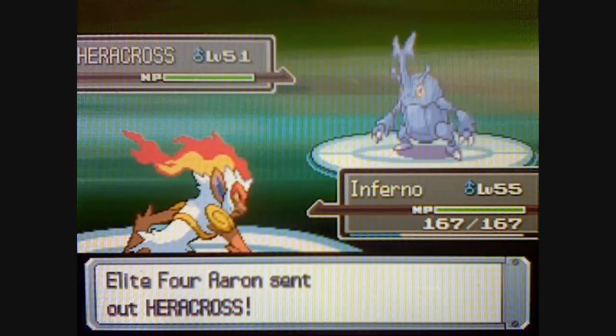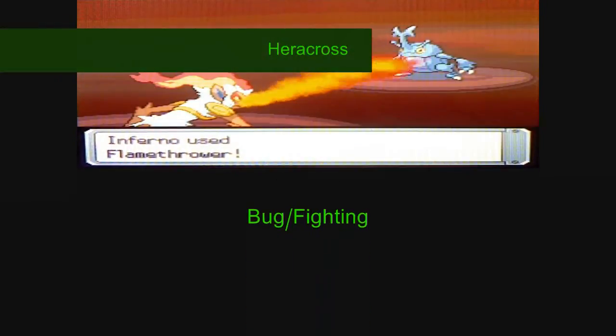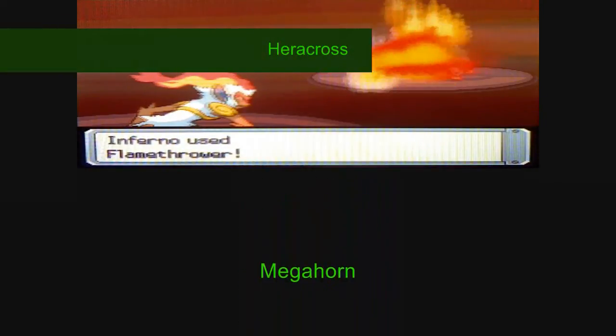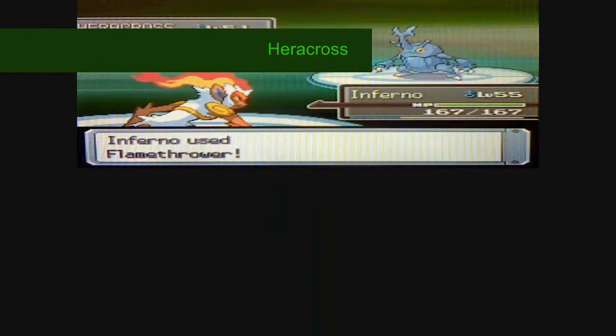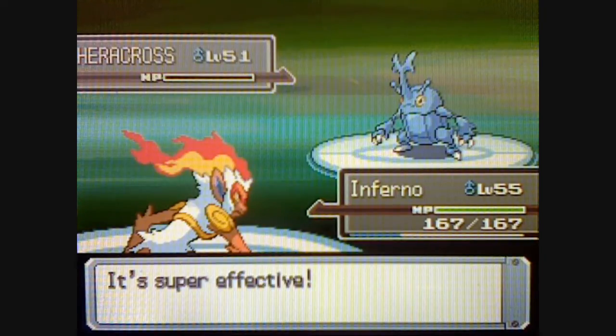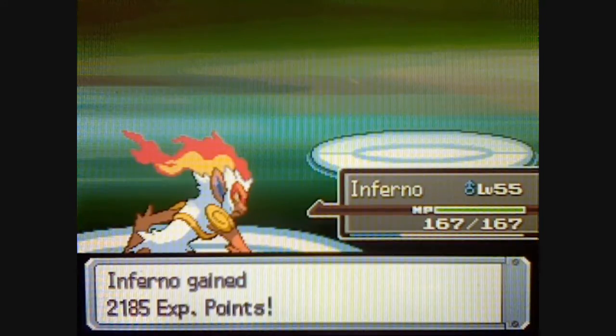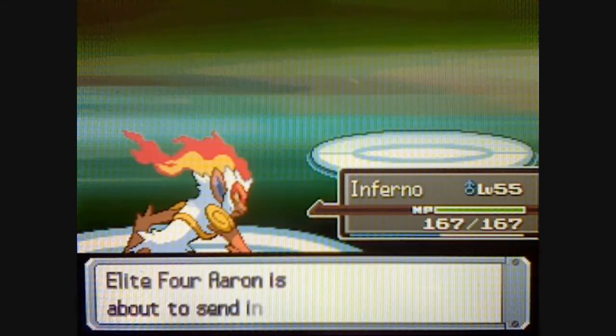The next Pokemon Aaron's gonna send out is Heracross, level 51, Bug-Fighting-type, with the moves Close Combat, Megahorn, Stone Edge, and Night Slash. Heracross has a lot of Attack power, so you really wanna be careful. I should know because I did use one in SoulSilver — really epic Pokemon.